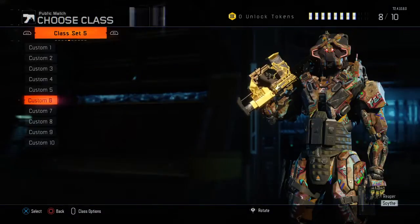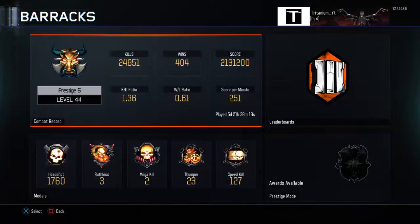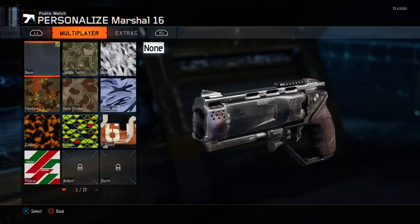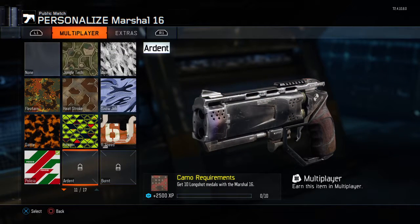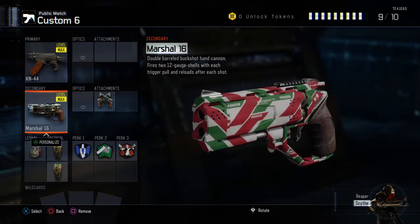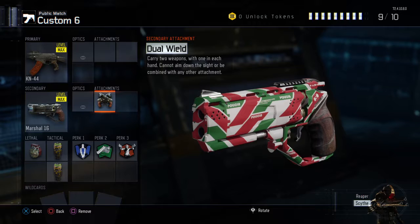My sixth most-used weapon — the Marshall 16s. I love these things so much. They are so overpowered. Even though they nerfed them, they are still overpowered. I'm working on gold on them right now. I don't even know how to get long shots with them, though. The reason I like these weapons is because they'll beat anything — you can dual-wield with them.